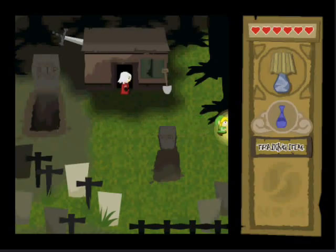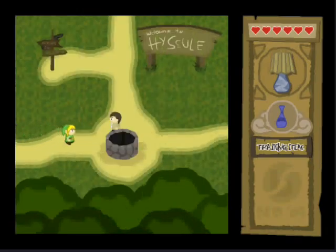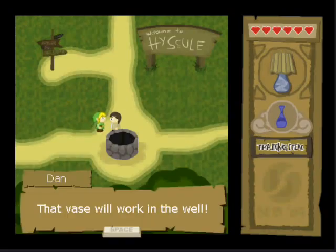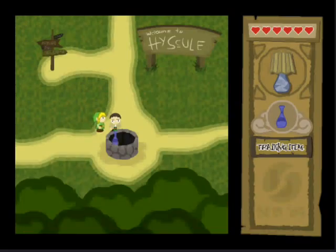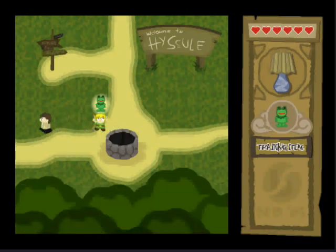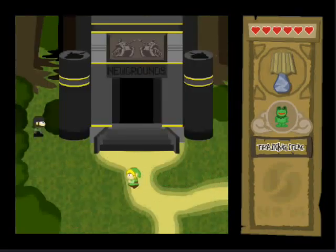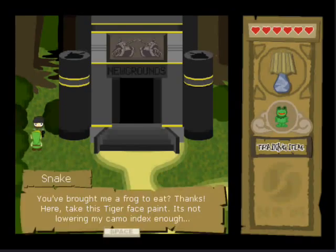Now you go all the way right back to the well and talk to this guy. You get the Frog of the Legend — quite tasty. Then go up and left — whatever way. Give it to Snake. He'll give you face paints — stop missions and kids parties.